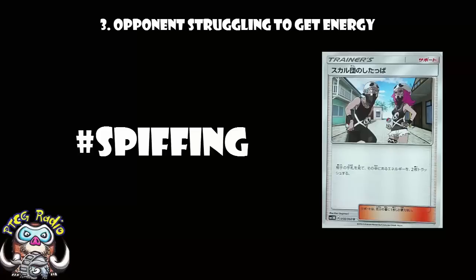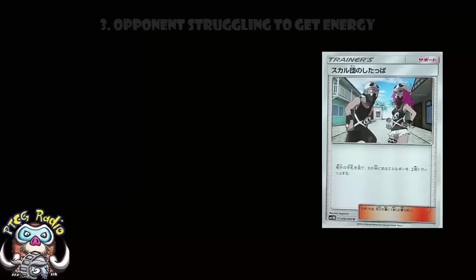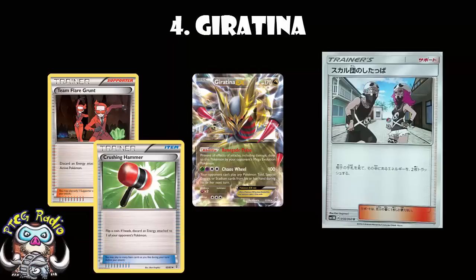And the last one here, and this might even be my favorite — this is a deck where I assume everyone's going to play at least one of these: Giratina. The thing about Giratina is you are blocking their Special Energy. When you attack with Chaos Wheel, they can't attach Special Energy, which means their basic energy become very, very precious. Of course, you're going to be playing cards like Team Flare Grunt and Crushing Hammer to get rid of any basic energy they do attach.